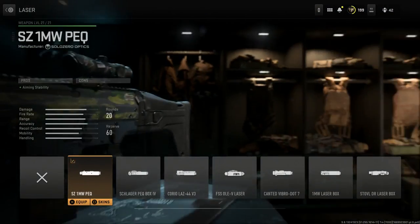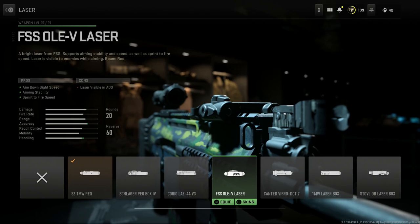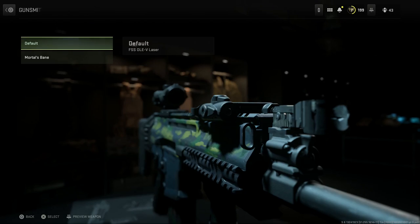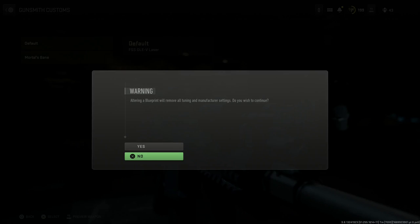We're going to rebuild this. For the laser, we're going with the FFS Only V — essentially the Tac Laser from Modern Warfare 2019. It gives us aim-down-sight speed, aiming stability, and sprint-to-fire speed. The con is that the laser will be visible to enemies only when you're ADS-ing, so be careful — don't ADS through doors to give away your position. We'll go ahead and select that.